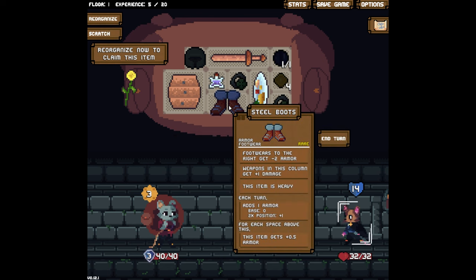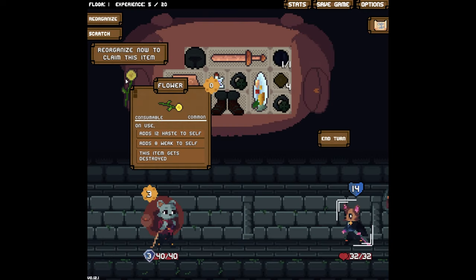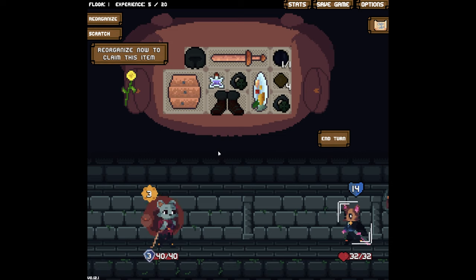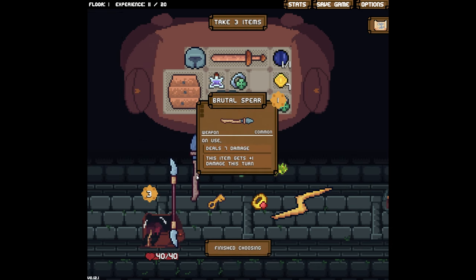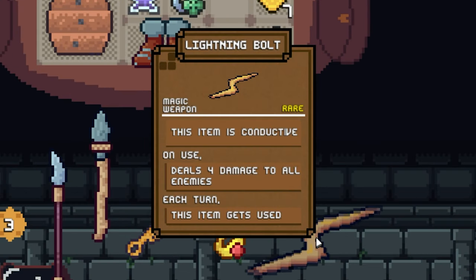We got no energy left. We have seven armor. This only gives us one — that sucks. We could reorganize to grab that but it would cost us our entire turn, and it doesn't seem that good. Let's just finish this out. I think I skipped one turn — we didn't attack at all, that wasn't very smart. Let's get rid of this food to finish it out. What is this? A base of seven — this item on use gets plus one damage, so the more you use it, the more damage it does.